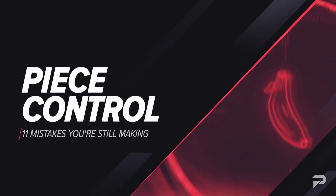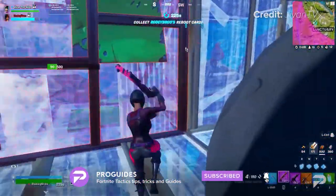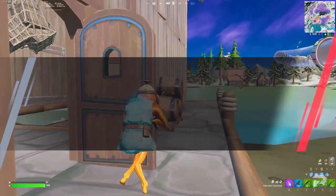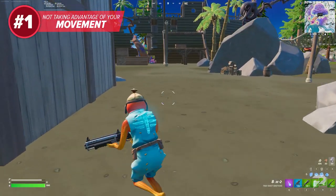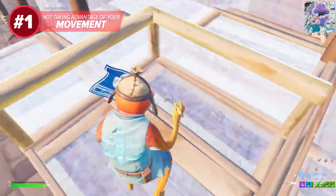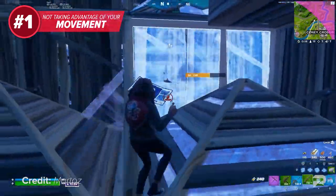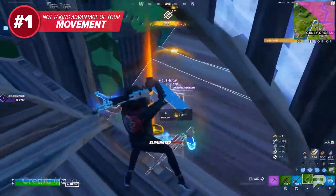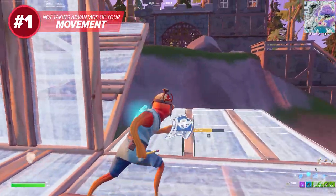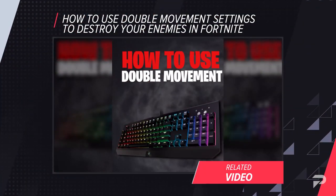You better watch this video all the way through — it's going to take you to the next level. The first mistake that we've been seeing a ton of you guys make is not taking advantage of your movement. While it tends to be overlooked by many players, your movement is one of the most important factors when it comes to being successful with Peace Control. Having solid movement is what's going to allow you to claim pieces at awkward angles before your opponent can, as well as position yourself at a protected angle to really avoid taking damage when you go for your shot. If you haven't already set up double movement settings, take this as your sign to do so right now. Check out the tutorial on our channel and you're going to be piecing up your opponents in no time.